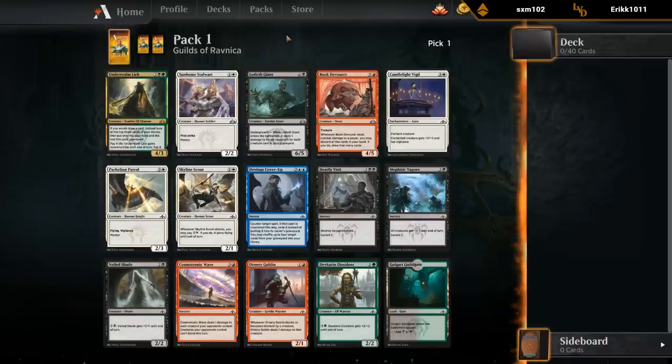So what else do we have? Pretty much Lich, Deadly Visits, and some Sworn Companions here. Lich is difficult to pass up on, although it does commit us to two colors, but I think it's good enough to warrant a pick here. Anything we can hope to wheel - there's a lot of good Golgari cards.